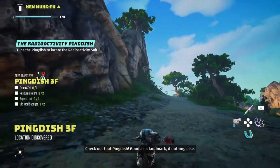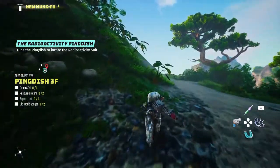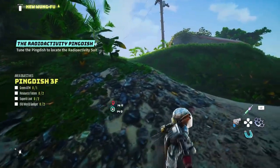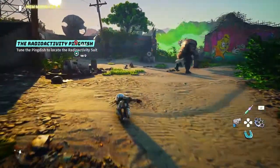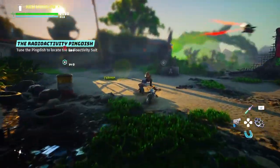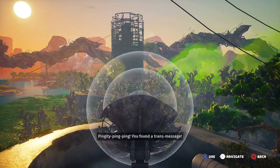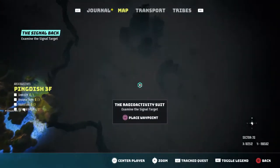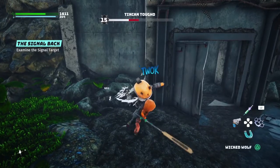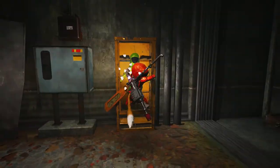Now on to the last one — the radioactive suit. Remember it'll be in areas with a pink tint on the map. Once you find that area, activate the side quest and look for the next location. At the last ping dish building, take down the enemies, activate the ping dish, and look for that final location. Take down the last mini boss and walk inside the bunker to acquire the radioactive suit.